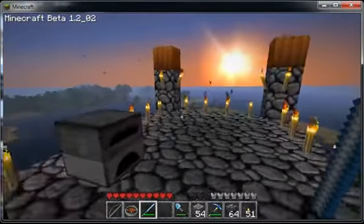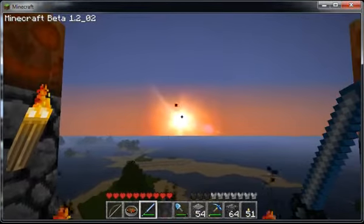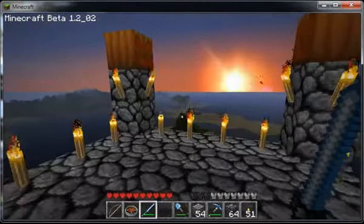You can start to see the graphics — this is a texture pack. You take your initial load and then apply a texture pack against it, and it gives you some funky cool features. It looks a little bit nicer; they've got a cool moon and cool sunsets.